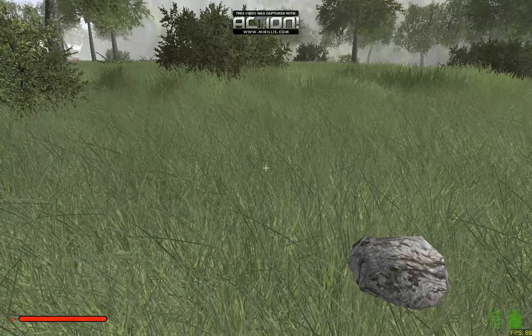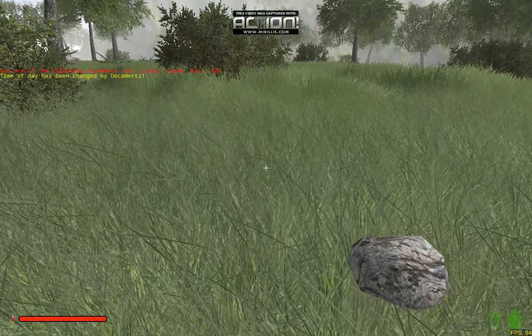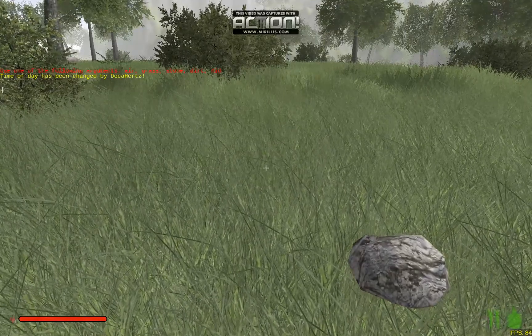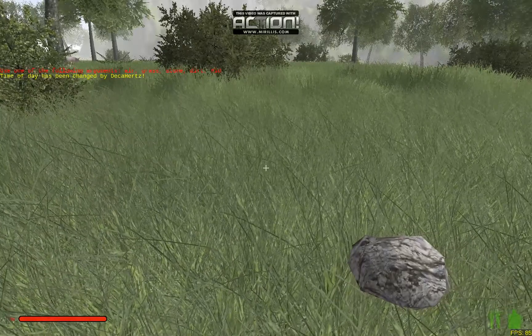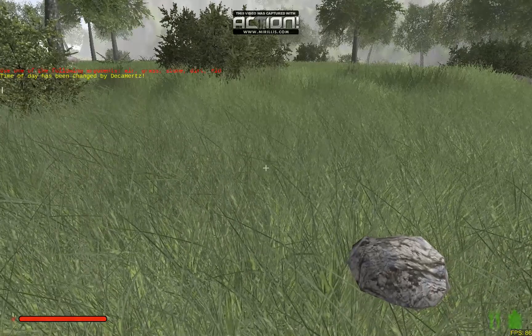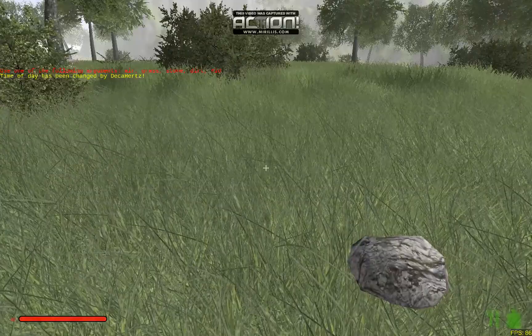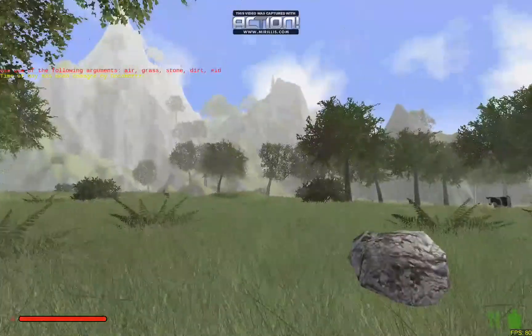Apparently you can also fill with ID numbers. As you can see here in the red text, it shows you air, grass, stone, dirt, or an ID number. Though I have not been successful with that — I've tried typing in an ID. I might be doing something wrong. I'll try and figure that out some more and see if I can get it.